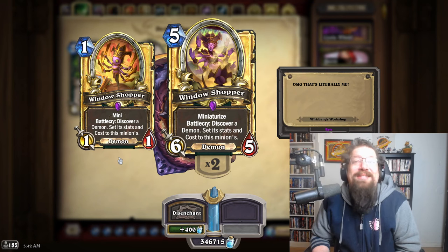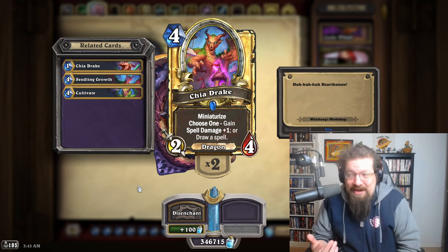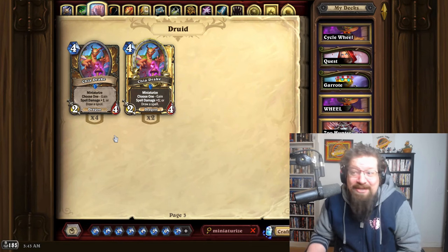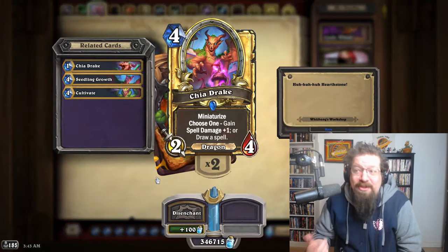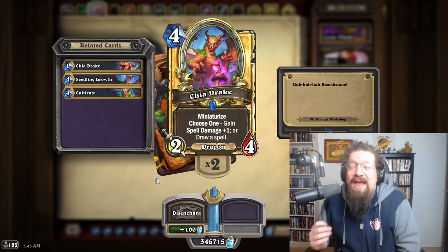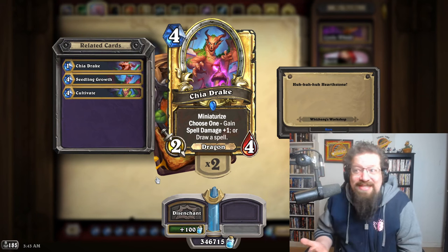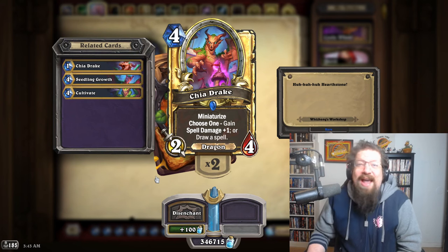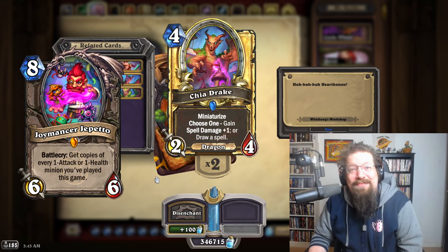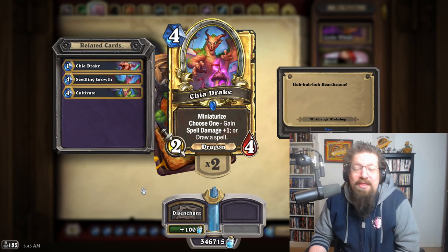Druid got Chia Drake — the four-mana 2/4 Dragon. You get the Choose One mini game: spell damage +1 or draw a spell. It's a good card without a deck to really get it going — basically five mana draw two, or get a bunch of spell damage. I anticipate this card will see a lot of play over the next two years. The nice thing about minis is they're so flexible — you play it, get the one in your hand, play it later or the same turn. You can also get them all back with Geppetto, which is cool.